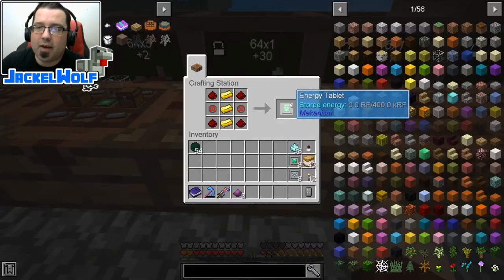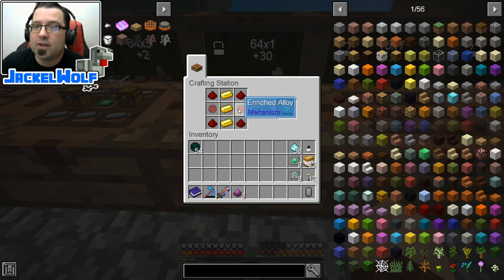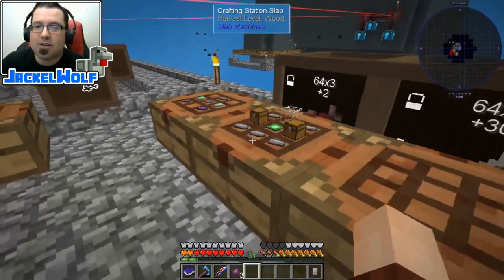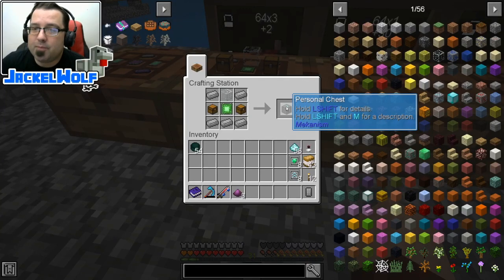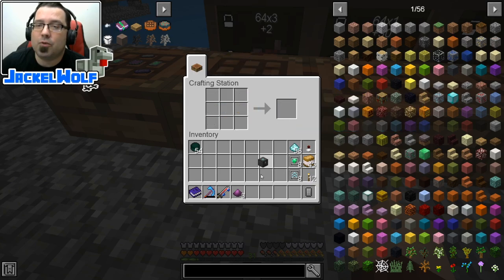The robot is going to require an energy tablet — that is going to be three gold ingots, two of those enriched alloys, and four redstone. That gets us an energy tablet. We're actually going to need two of those. And then last but not least, we're going to need a personal chest. A personal chest is sort of something that makes sense in a multiplayer world, but it is one of those basic control circuits, five ingots of steel, one piece of glass, and two chests.